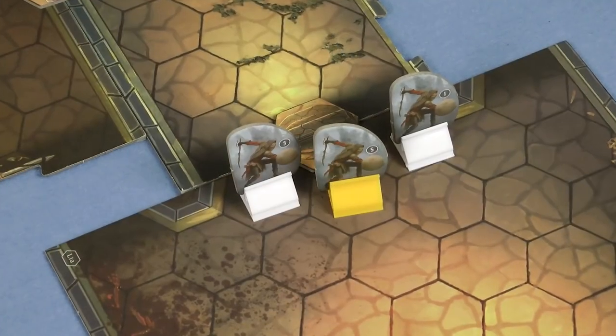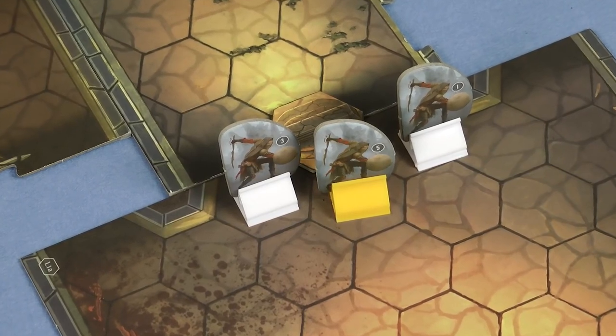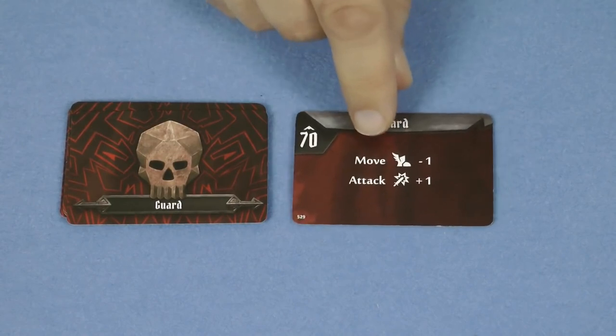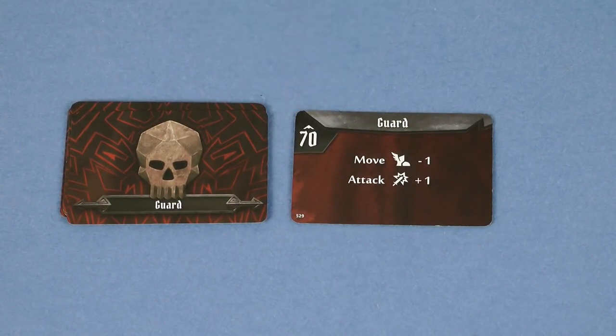Then the top card from each of the monster ability decks is revealed for those monsters currently in play. In our game we're currently only facing guards, so we reveal the top card from the guard deck — they're going on initiative 70, after both of our heroes. Characters and monsters then take their turns in initiative order, and after that there's an end of round phase.